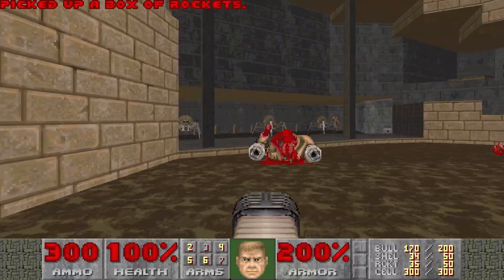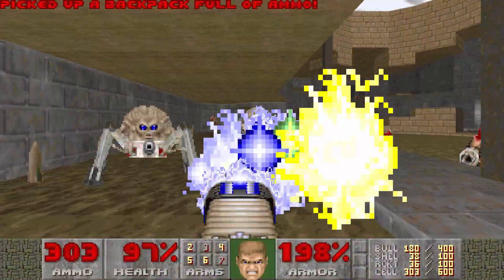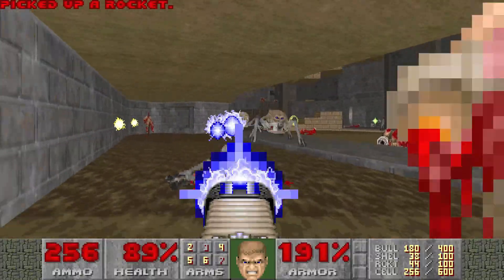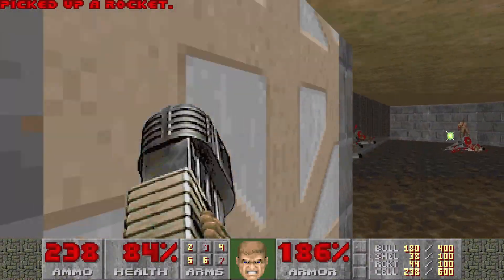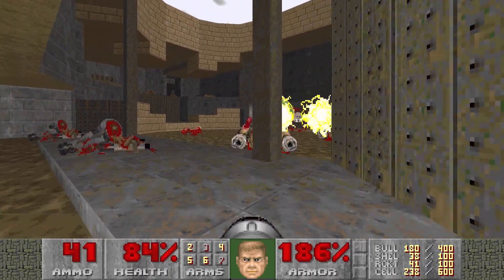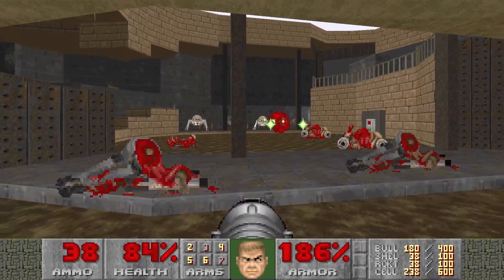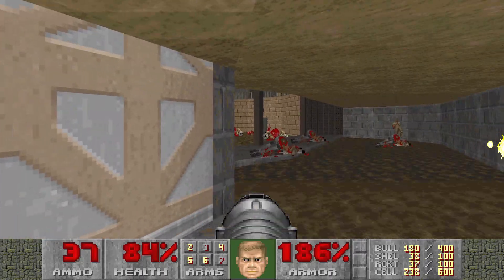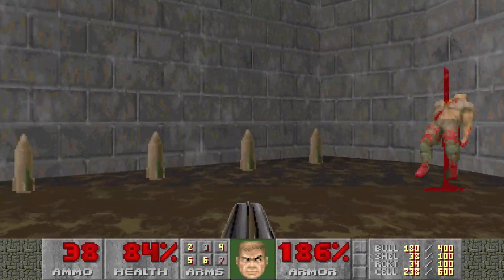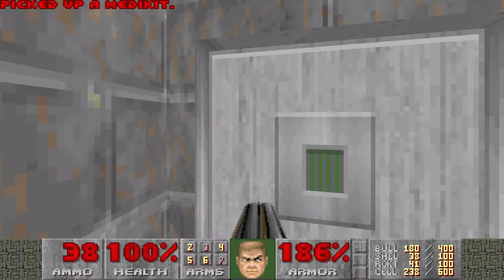Now we're going to have a bit of an arachnotron fight. Thankfully there's a backpack here though. Just kind of use cover to avoid their plasma. There's that pillar, and that's all of them.